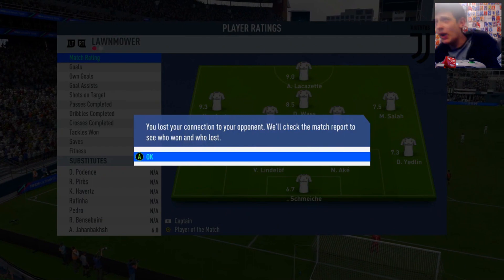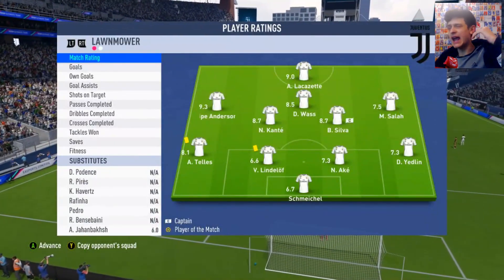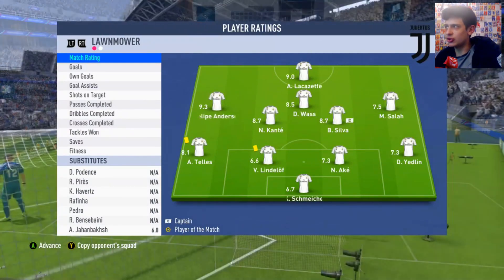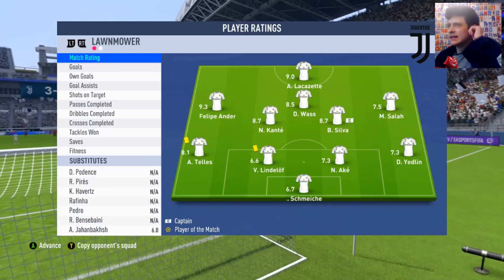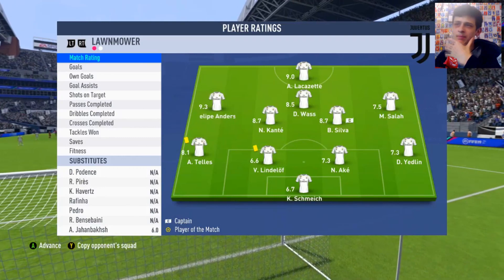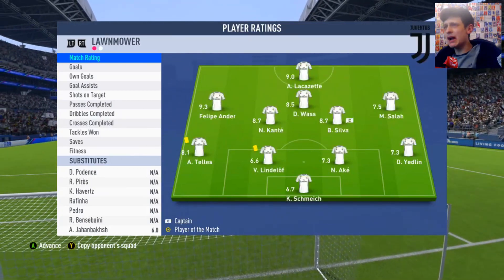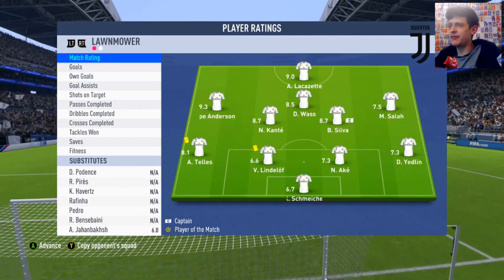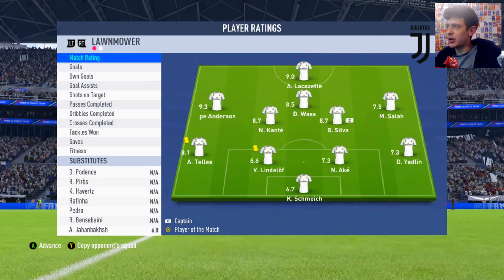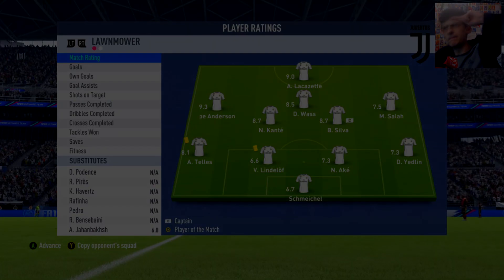Anyway, my review on Wass — obviously, as I said, the downfall is definitely his height and heading. His jumping is slow as well for someone small, and he's got poor jumping on top of that. If you're going to play him as a CDM, you need someone quite big next to him — pairing him next to Kante is probably not the best idea. But I definitely think he's better as a centre mid than as a CAM. Yeah boys, drop a like if you enjoyed — 50 likes would be sick. Drop a sub if you're new, and I'll catch you in the next one. Peace.